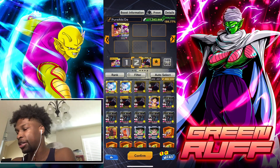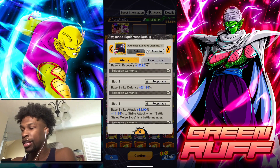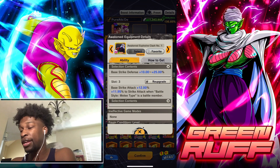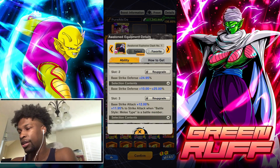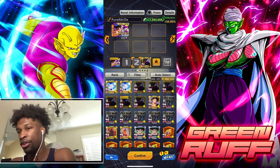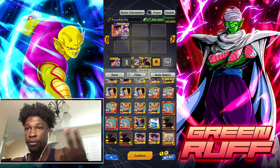Next is another good pure equipment — the Awakened Explosive Class. It has base Ki recovery, strike defense up to 25, and then a strike attack and pierce up to 12, with base also at 12. This is pretty solid because you're getting base strike and you can't go wrong with that. This is another good pure you can watch out for as well.